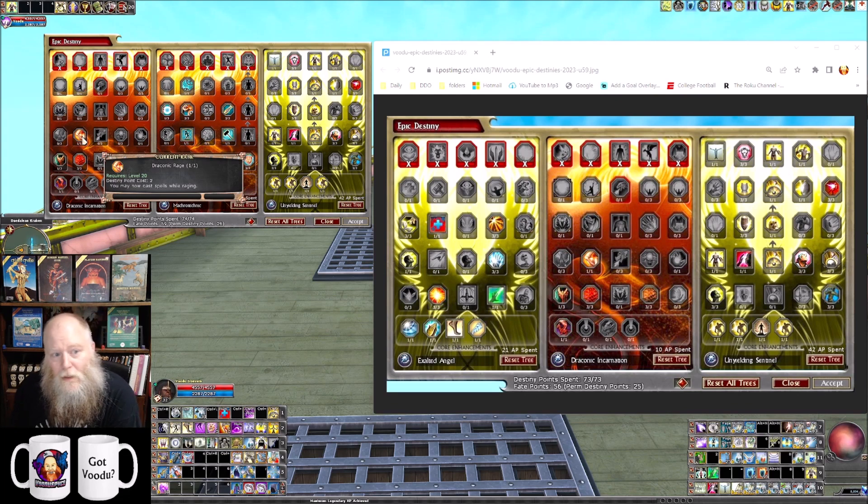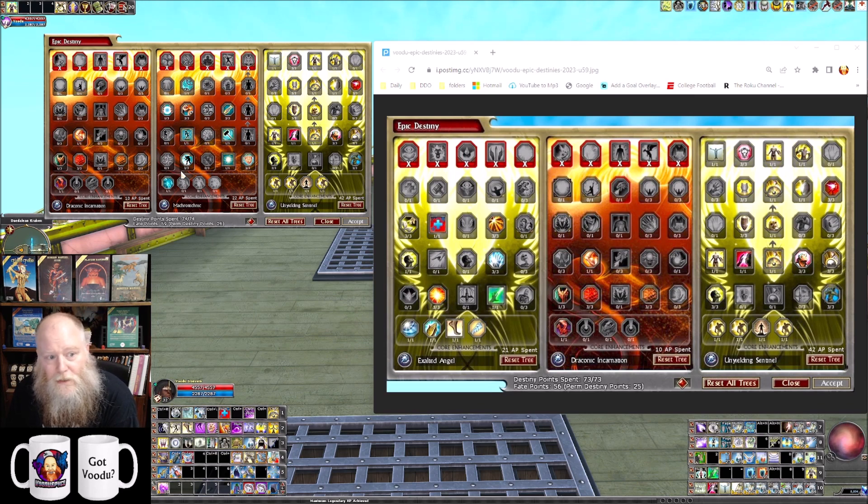Because this is a tanky build, I have to get the ability to cast while raging from Draconic Incarnation. But if you weren't a shifter, you could swap that destiny out for a variety of others — one choice might be Shiradi Champion or Fatesinger, for example. But Macro Technic is also an option and could be an end-game option for you if you're not a shifter and don't need the ability to cast while raging.